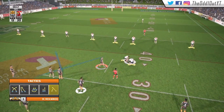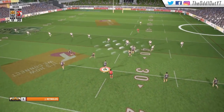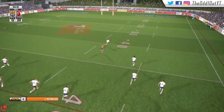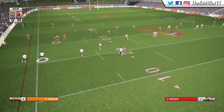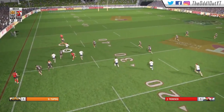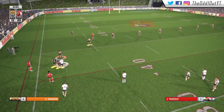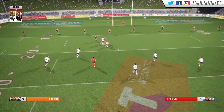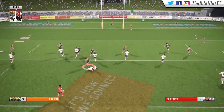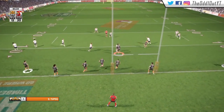We try to kick early on the third looking for a 40-20. We get it out to Reynolds and the kick does look good, but the wind blows it back in and we don't get the bounce — a cruel bounce as Tedesco gets the return, steps around 3 defenders, and gets pulled down 45 out. Back on the last for the Roosters, Pierce puts up a bomb, Tupou makes the catch and gets wrapped up 5 out.